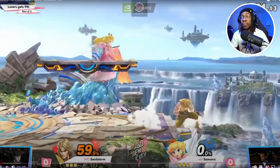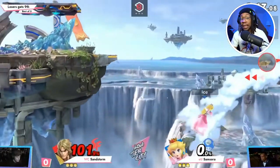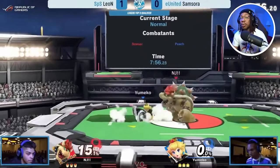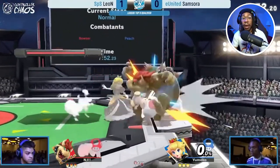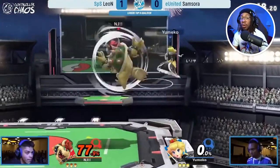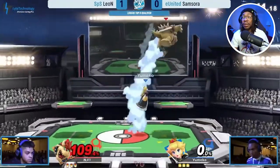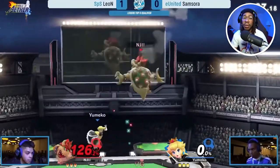Peach has pretty good movement speed — you'll see some Peach players really moving every now and then. There are Peach players in the Ultimate scene who honestly make her look like one of the best characters. Check out Samsora, who is an amazing Peach player. Seeing him float cancel, gimp recoveries with turnips, and land high-percent combos with turnips and down throw will make you realize how much Peach can do.